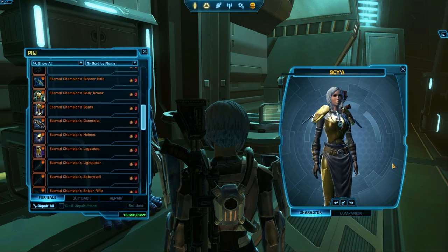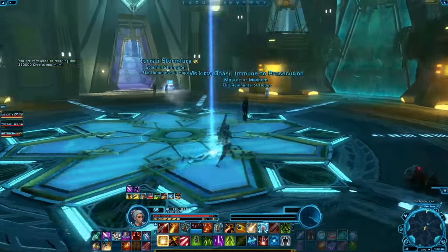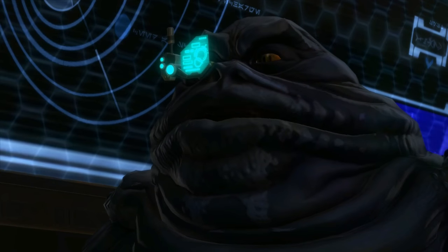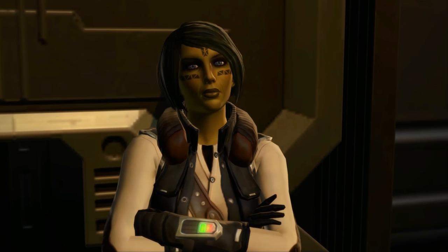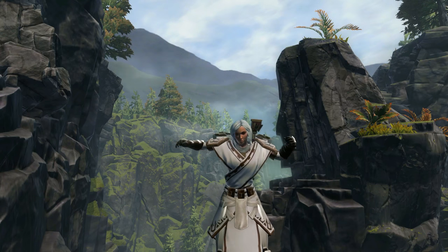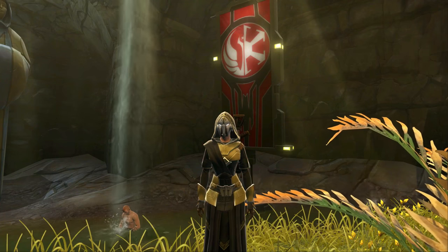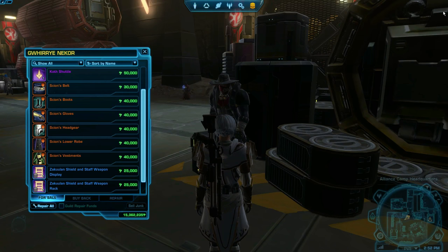Another type of gear you can earn is from the Eternal Championship, a set of difficult fights designed for solo players. You can start the Eternal Championship after level 60, after the 9th chapter of Knights of the Fallen Empire storyline. You can also start bolstering your alliance by providing your allies Alliance crates earned through repeatable heroics. Different heroics reward different types of alliance crates, and each type has a chance of rewarding different armor. There are a lot of really attractive sets available in these random crates, and you also earn credits from doing the heroics. If you've managed to get into the Odessan base, there's also a really cool set of Scions armor available for credits from a vendor in the Smuggler's area.